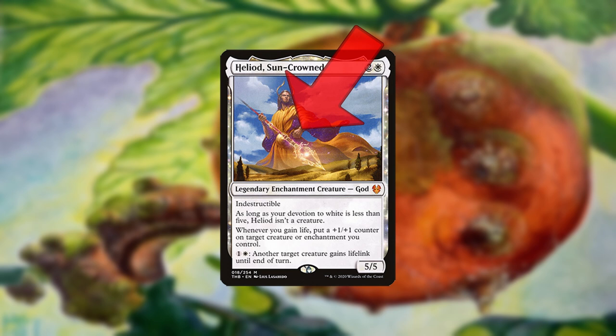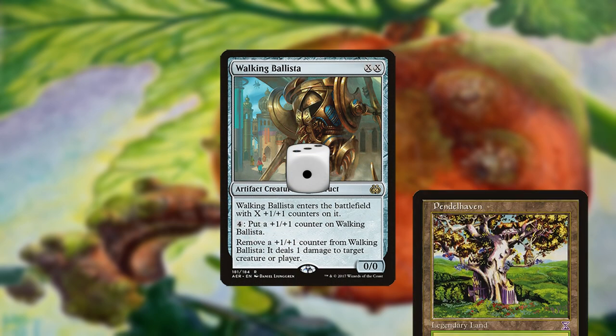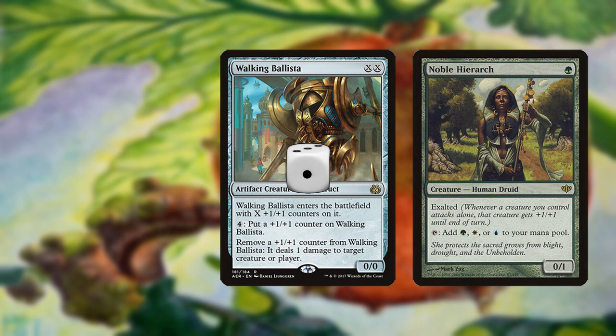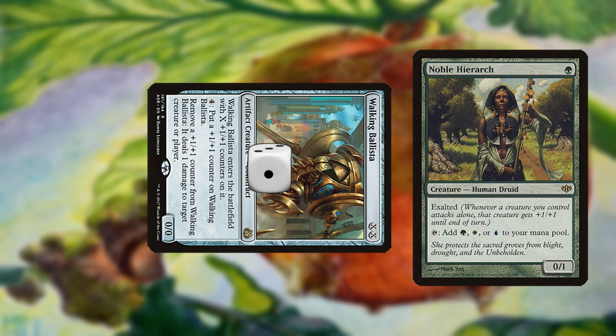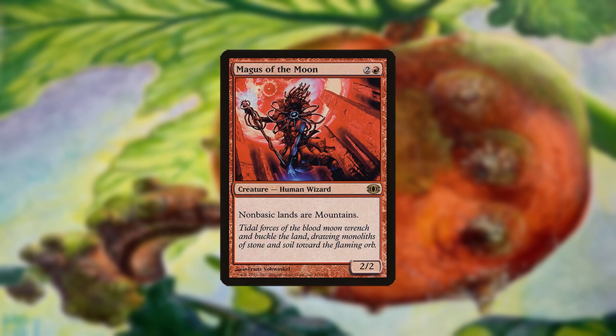Tips and Tricks. Heliod can target himself with his plus one counter ability even if he's not a creature, though this is hardly ever relevant. Against Red and Black decks, you can load up Oriok Champion with counters from Heliod and win that way. If Ballista only has one counter on it, you can use Pendlehaven to start the combo for one less mana. If you're running Noble Hierarch, you can attack with Ballista and use the Exalted trigger the same way. These tricks also work for Spike Feeder to give you an additional buffer against instant speed responses. Like the Yawgmoth deck, some versions of Heliod will run Magus of the Moon — choose whether to do so based on the metagame.